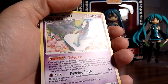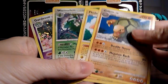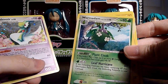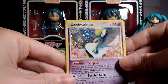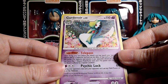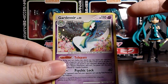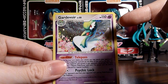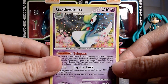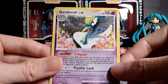Just to recap: four packs, got four rares — a Golem, a Plusle, Wormadom Plant Cloak, and finally this Gardevoir Holo, with a nice field of flowers. It never really seemed fitting that you could get a male Gardevoir, because this picture doesn't really make too much sense otherwise.